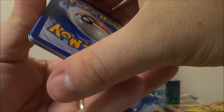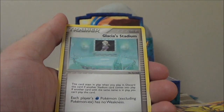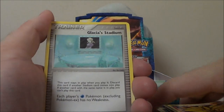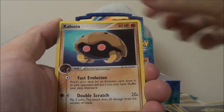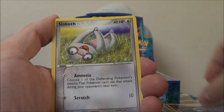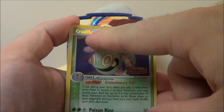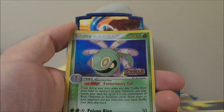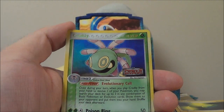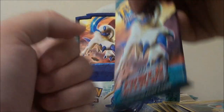That one had a nick in it — oh well. These cards have been in this box for who knows how long. Power Keepers — 2006, 2007, one of those. So almost 10 years now. Glacia's Stadium, Medicham, Root Fossil, Kabuto, Shuppet, Slack Off, Chinchou. Reverse Cradily. That's definitely rare because the text is in holo. And Wobbuffet.